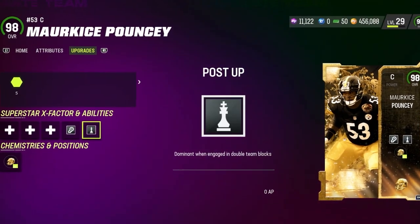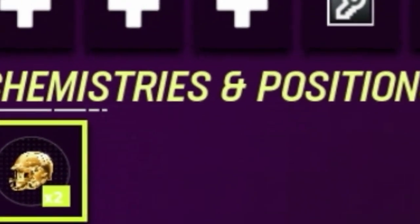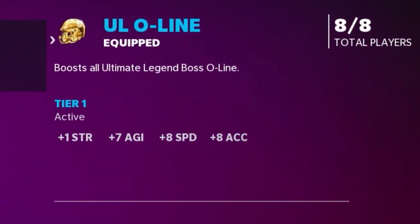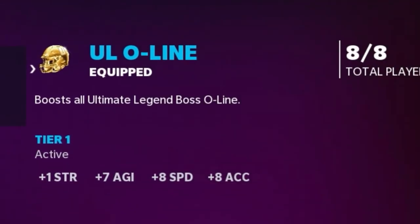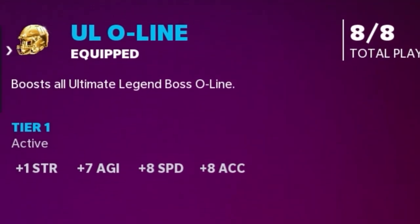I'll go into gameplay in a second, but the important thing here is that I have Ultimate Legends O-Line Chemistry. That means if I have 8 out of 8 items on this, I get plus 7 agility, plus 8 speed, and plus 8 acceleration. Sorry, it's early in the morning for me, guys.